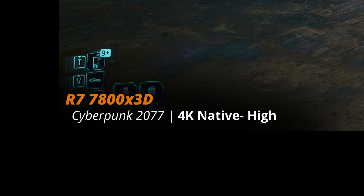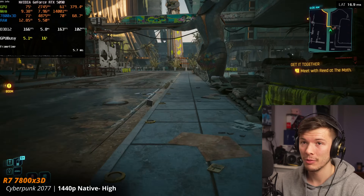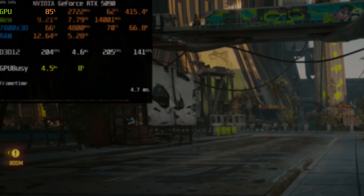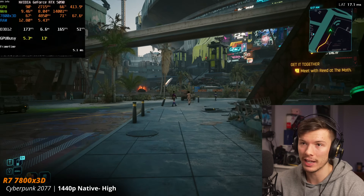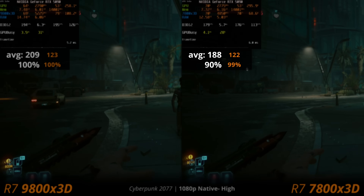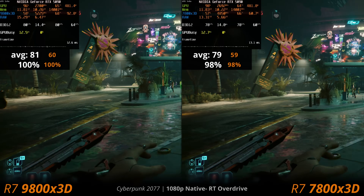Now on the 7800X3D — still a beast of a CPU. At 1440p high settings native we are CPU limited. The GPU utilization is at about 86-87%, and the GPU Busy deviation is around 10%. This is still extremely fast and the 7800X3D is doing all this at only 65-68 watts. At 1080p it's about 10% slower than the 9800X3D. With ray tracing overdrive on it's only 2% slower than the 9800X3D — pretty negligible.